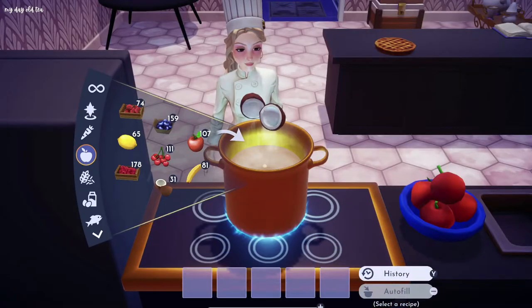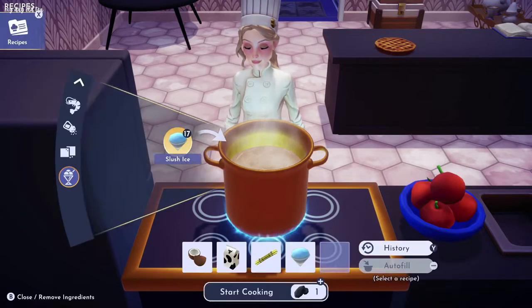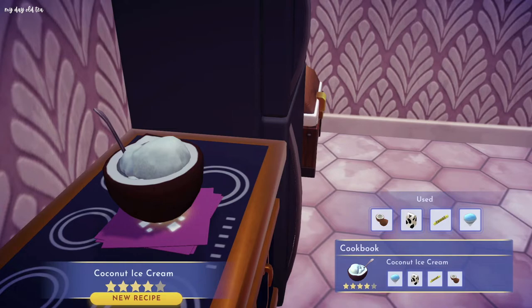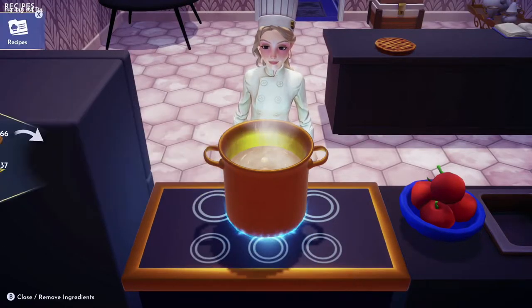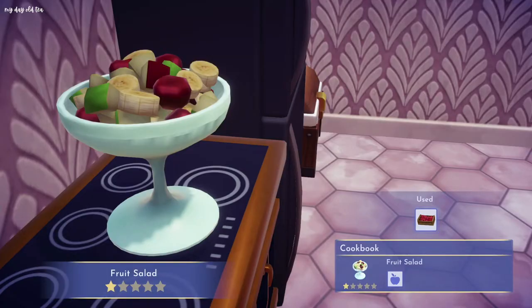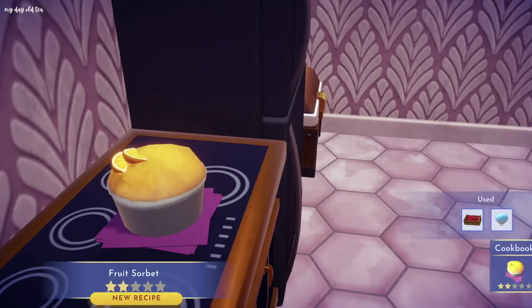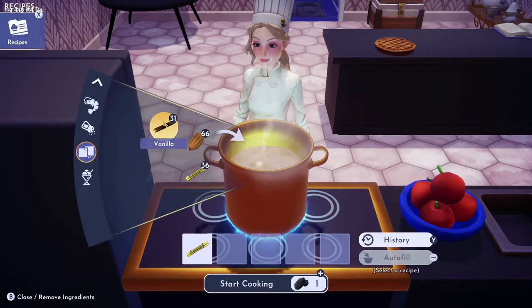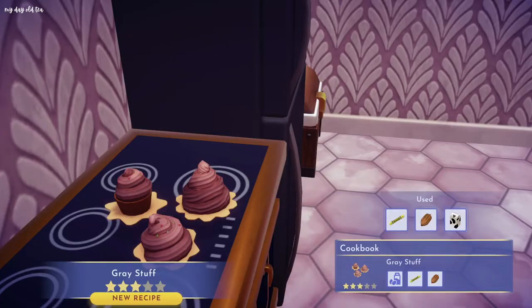Coconut, milk, sugarcane, and slush ice makes coconut ice cream — I definitely need to remember to use this when decorating my beaches. An egg, wheat, milk, and vanilla will make crepes. Any one fruit will make a fruit salad. Any one fruit plus slush ice will make a fruit sorbet. One sugarcane, a cocoa bean, and any fruit with any dairy will make gray stuff — a bit of a weird name but honestly a cute little dessert.